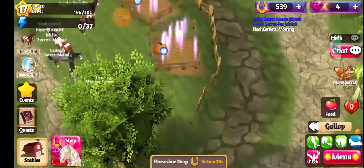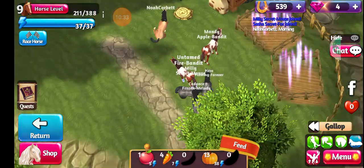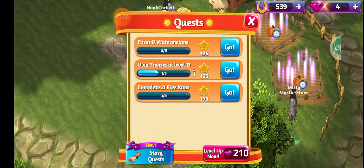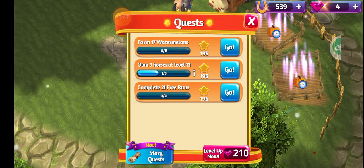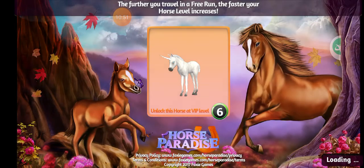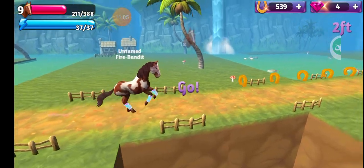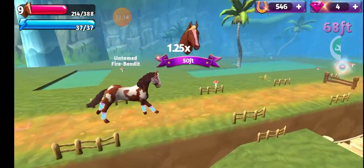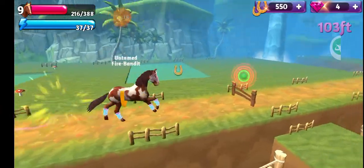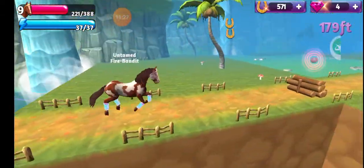We want to go to our horse Untamed Fire Bandit and go ahead and feed our horse. She's got full energy so we're going to hit Quest. In order to do your free runs, I haven't seen any other way to do this — if you know, please comment below. You're gonna want to click 'Go' and wait for it to load — once it's finished loading it will put you in your free run. Make sure you are ready because it does get faster the longer you go. These free runs have no limit — they go on and on. You can miss jumps up to 2 times, and once you hit 2 objects it's over.